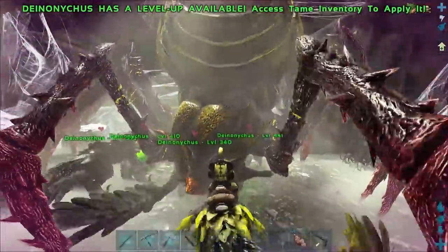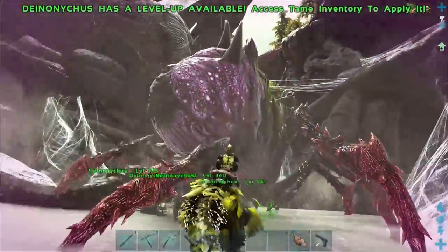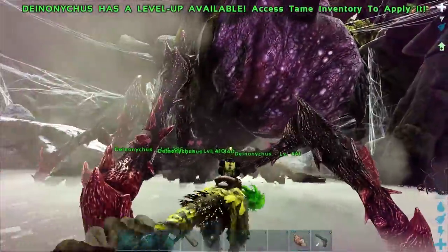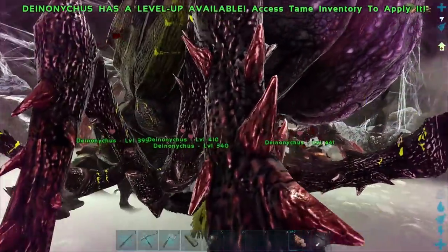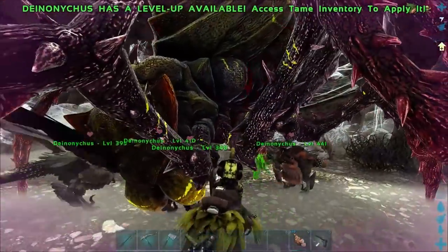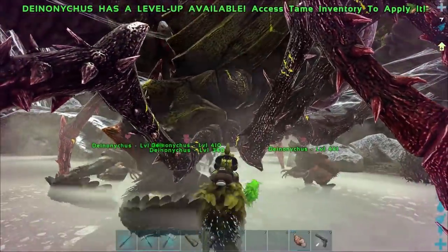I wish I could see how many stacks of bleed he has on him right now, because these guys stack bleed. With all of us fighting him, he must have a bunch. Look at him, he's bleeding everywhere. He doesn't appear to be getting bloody yet — I haven't seen any red text, so we haven't lost anybody yet. My guy is still doing great on health; I've only lost about 300 health. I forgot they do torpor though — hopefully we don't get knocked out.